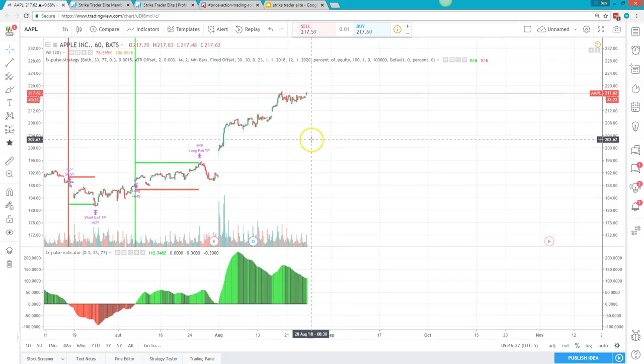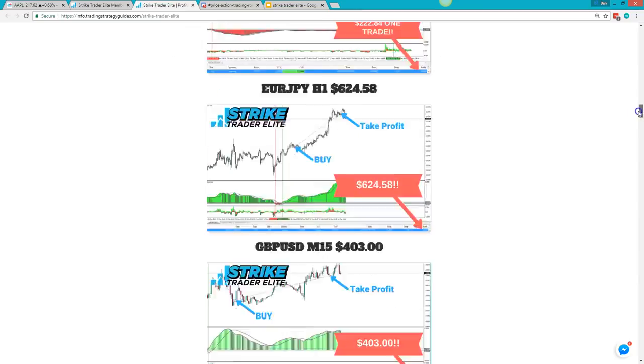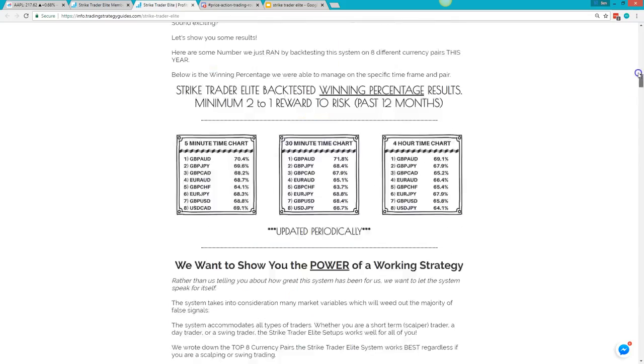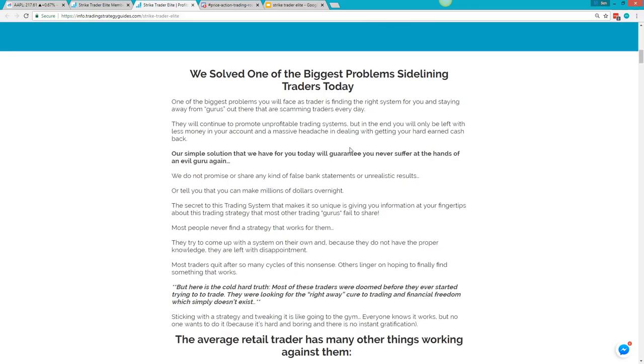That covers the basics of all the features you get with Strike Trader Elite. If you have questions, head over to info.trainstrategyguys.com/strike-trader-elite to read more about the system. We'll put the link in the description and chat. If we have a discount code available, use it for a percentage off — if not, just hit us up and we'll give you one.